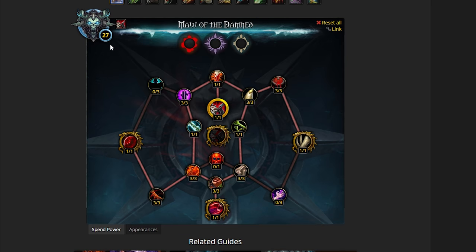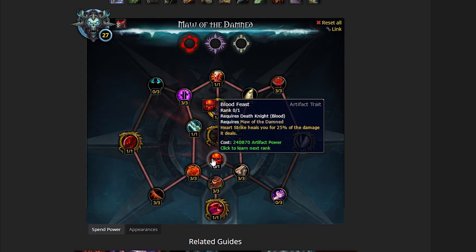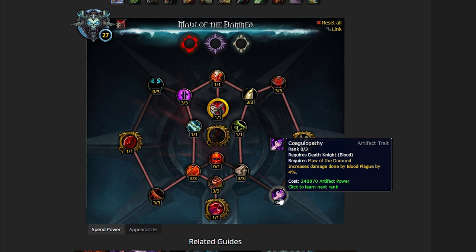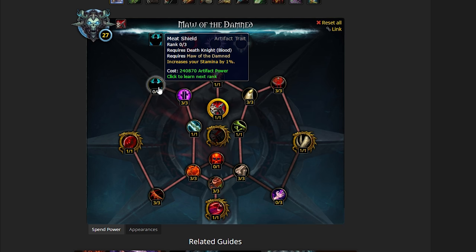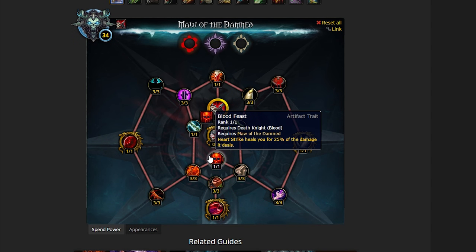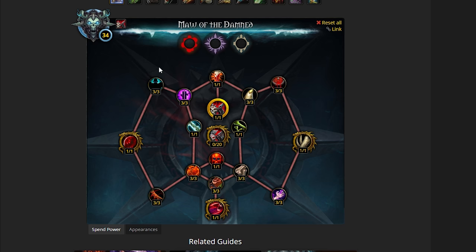Now we're left with a choice — we've spent 27 points and have 3 talents left: Meat Shield (Stamina), Heart Strike, and increased damage from Blood Plague. We're going to go with Stamina first, Blood Plague second, and Heart Strike last. Heart Strike on single target bosses — although the talent initially reads quite well (Heart Strike heals you for 25% of damage dealt), I don't really rate this talent that highly. I don't think the healing it's going to do is particularly high on single target. So that's the 34 Artifact Traits spent.